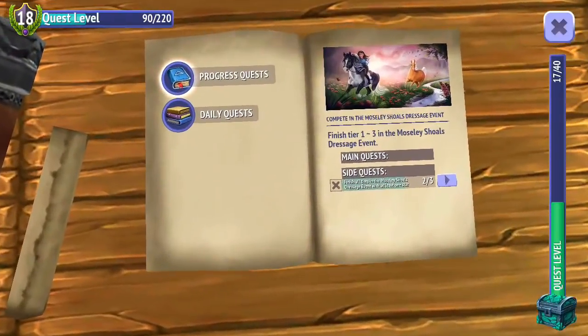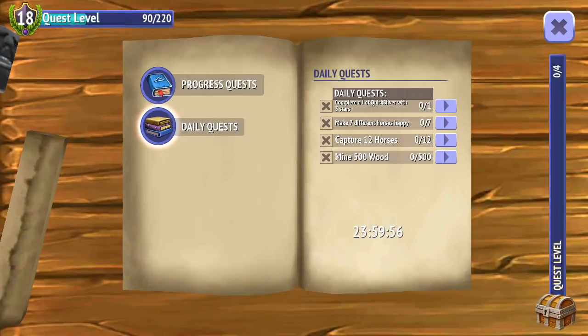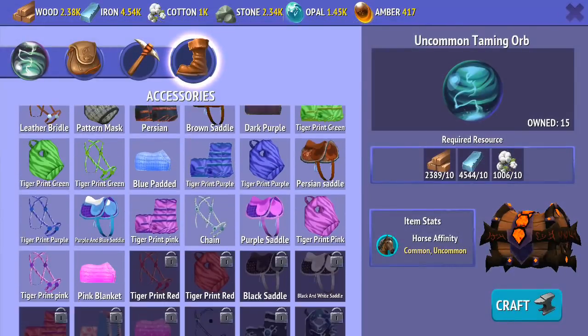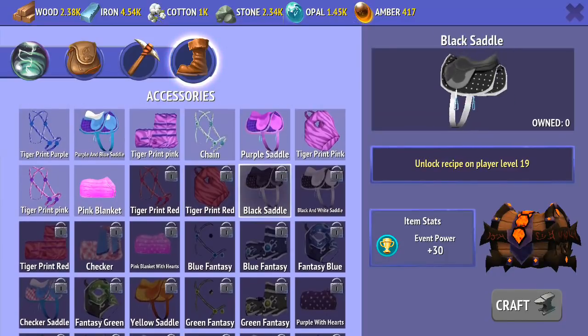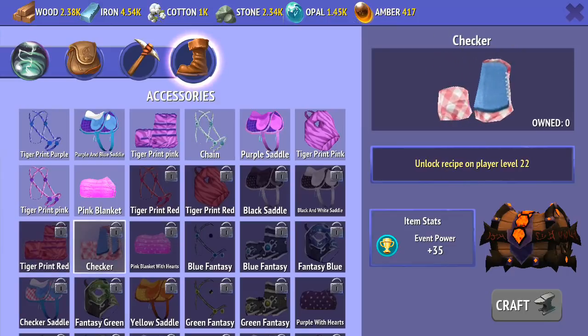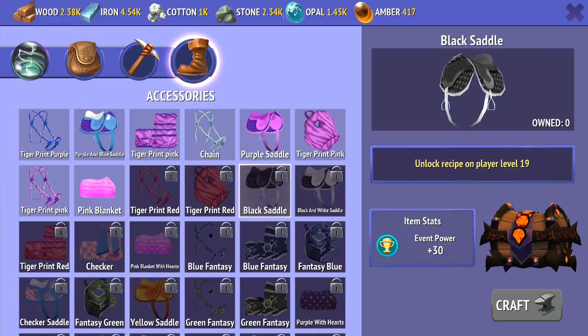I'm just going to check into our quest book here. We have to do the last one, and hopefully we might just get that last star. The daily quests at the moment — I haven't been able to do these, because I can seem to get 3 stars in the Quicksilver ones sometimes, but not always. So I want to wait until I get some better tack items from the crafting area. I'm hoping that once I get to player level 19, we can unlock stuff with better event power. Then we can craft those and go back and do those competitions. After that we'll have to wait to level 22. So it's these red tack items and then the black and white saddles — those are the ones I'll probably make once we unlock level 19.